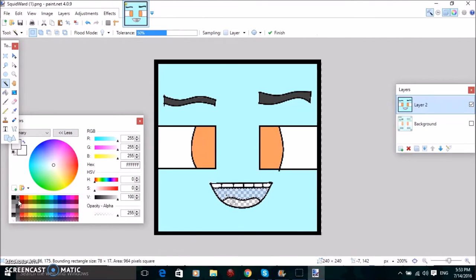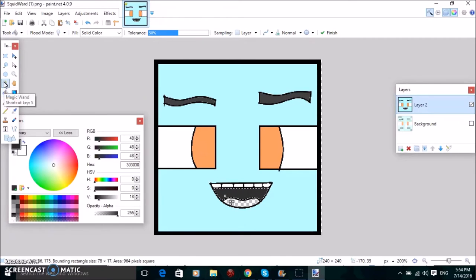Now basically just fill this in with a marina colour, or actually no, just fill it in with black and make it lighter. Like this — make it grey like that. Yeah, just fill it in with grey or fill it in with black. It's your choice.